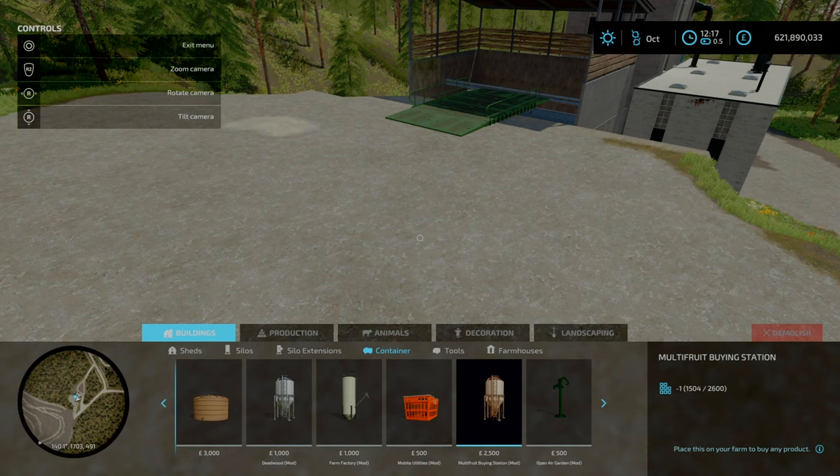Since we're here I'll head over to the bakery. The bakery is 50,000 to buy. It produces bread and cake. The bread is liftable pallets with the liftable pallets mod enabled. The bakery has a 165,000 liter capacity for flour and 57,000 liters for the rest including output.